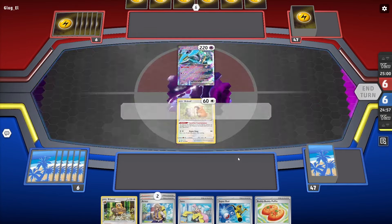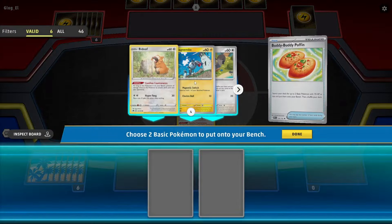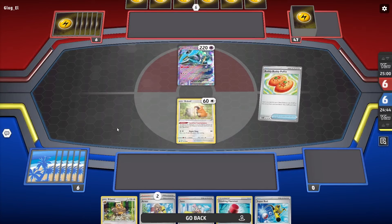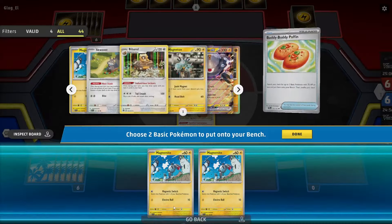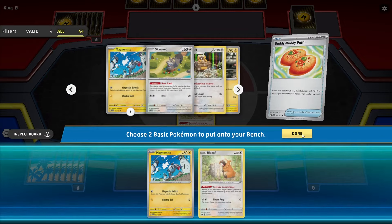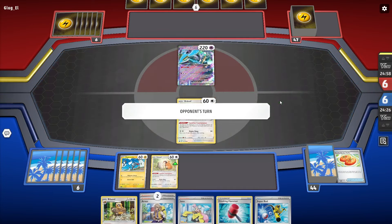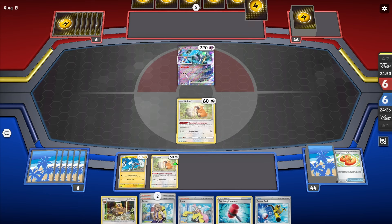It's a future deck, so probably future Hansel. I'll get two of these guys into play. I'm going to get another Bidoof down - I'm assuming they're going to take out the active. If they take out the Magnemite then I'm scuffling, but I have another turn to get things going and they might not be able to attack this turn.